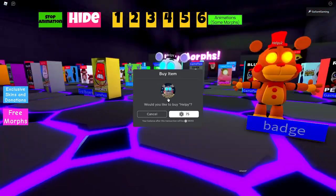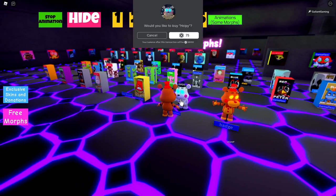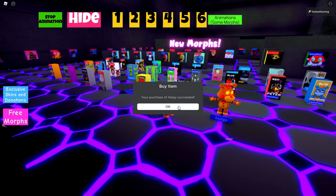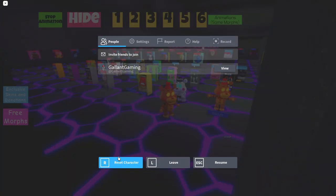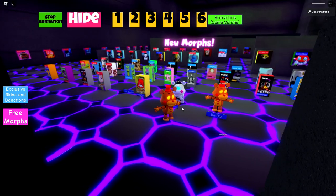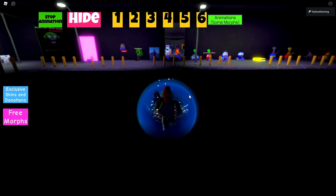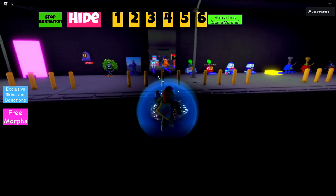You can become normal Helpy as well if you just buy it with Robux. Let's do that — let's buy Helpy. There we go, boom, we got Helpy. Let me reset and become it. I'm assuming the animations are gonna be the same, but you never know.